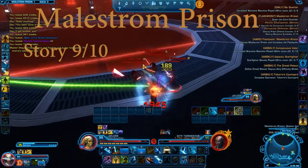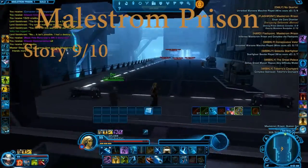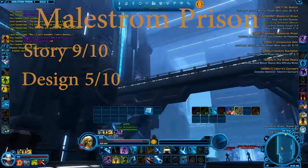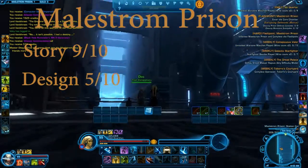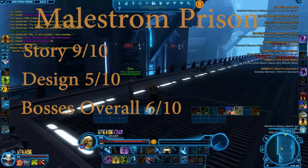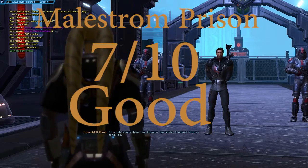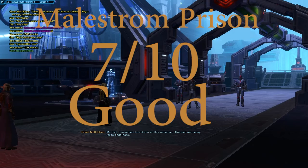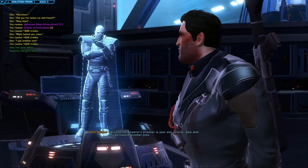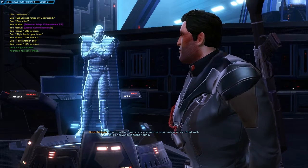The design, as I mentioned, I really don't like — so for me it's a 5 out of 10. The bosses overall are a 5 out of 10 as well. So overall, Maelstrom Prison is a 7 out of 10 — probably because of Revan at the end. I think the story is what's really bringing up this flashpoint.